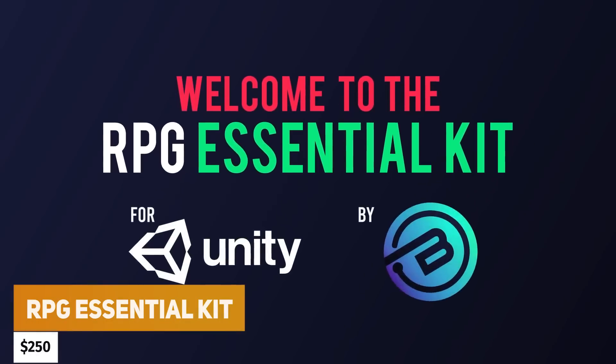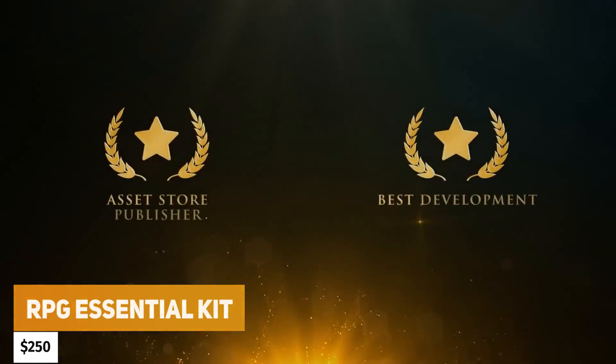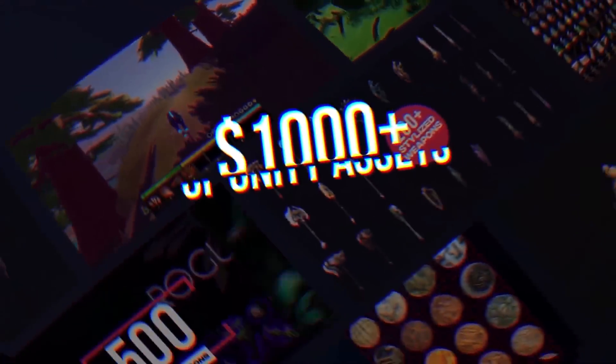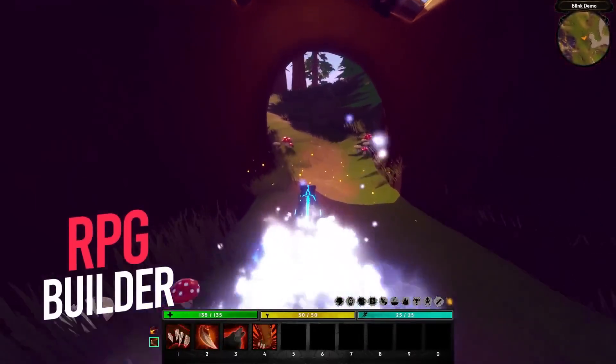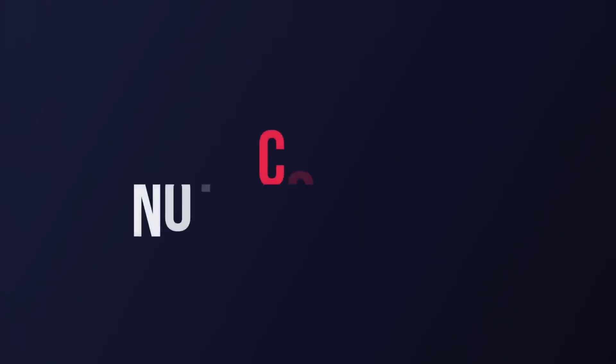Next we've got the RPG Essential Kit, down to $250 — and if you catch it in the flash deal, it'll be slightly cheaper too. This has a massive collection of everything you need to make an RPG without any coding at all: $1,000 worth of assets for only $250.